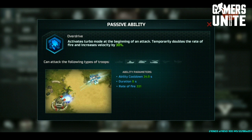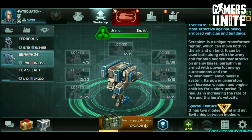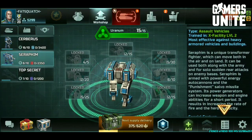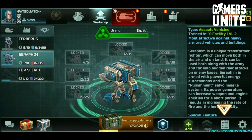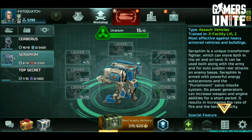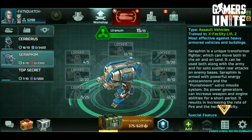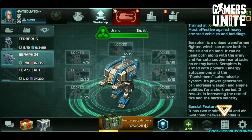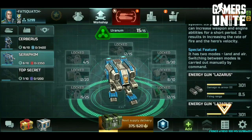Overdrive activates turbo mode at the beginning of an attack, temporarily doubling the rate of fire and increasing velocity by 30%. Seraphim is a unique transformer fighter which can move both in the air and on land. It can be used both along with the army and for solo sudden rear attacks on enemy bases. Seraphim is armed with powerful energy auto cannons and the Punishment Salvo missile system.